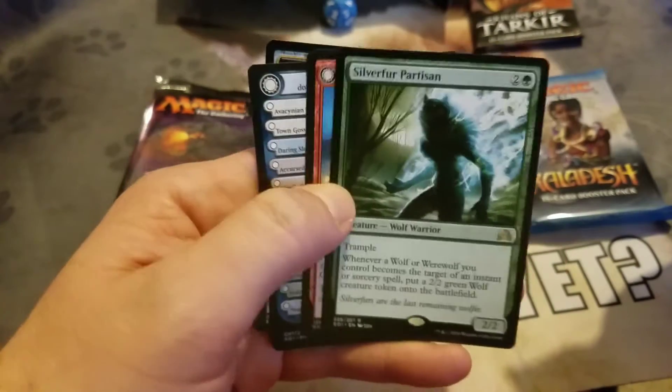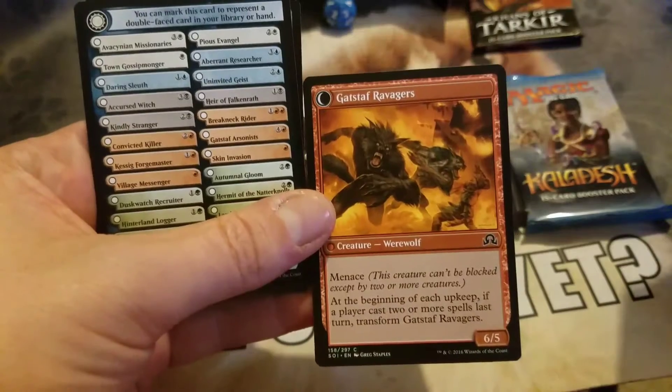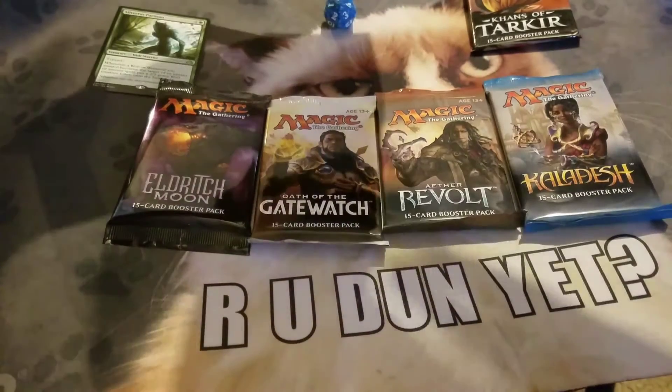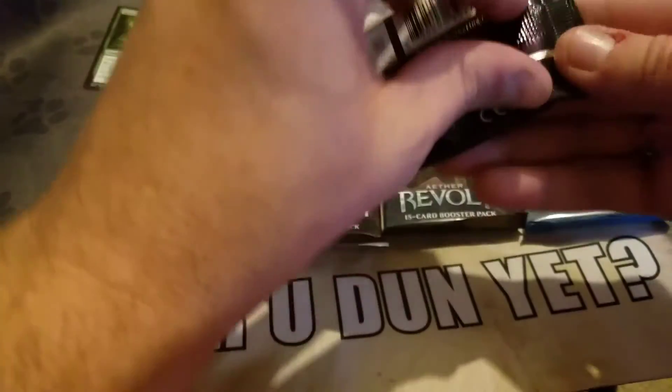Silverfur Partisan — I don't believe that's worth much. The flip card is Vildin-Pack Outcast and it becomes Ravager, and a clue token. Nothing good out of that one — move on to Eldritch Moon.